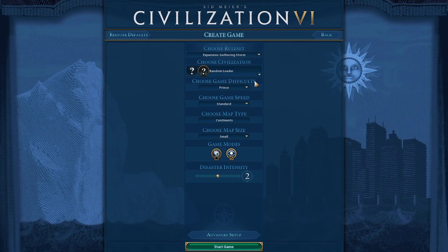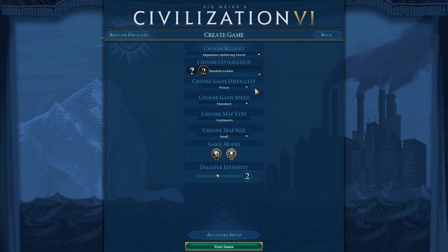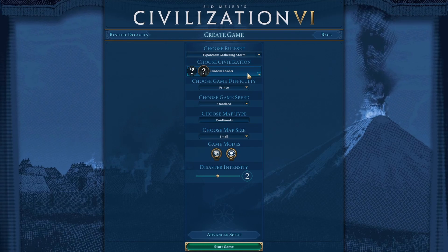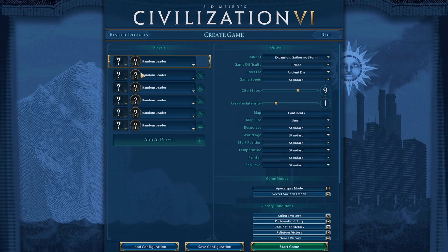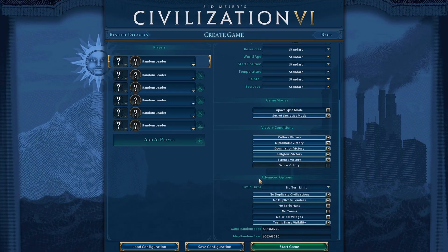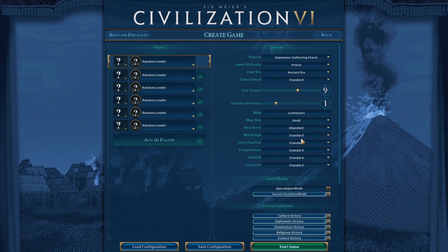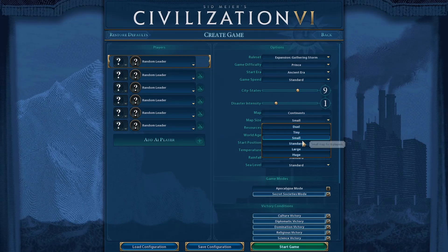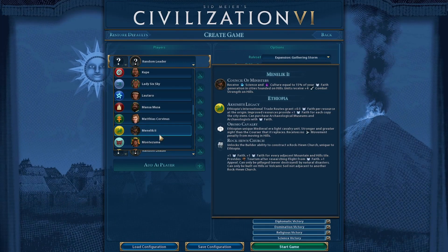We are going to be doing the game on Prince difficulty. The whole reason we're doing it on Prince is because I'm not the best player — I can't play Deity to save my life. We're going to be turning disaster intensity down to one to help get you introduced. There will be no turn limits, meaning no score victory, barbarians will be on, and we'll be playing with abundant resources on a legendary start position on standard map size.